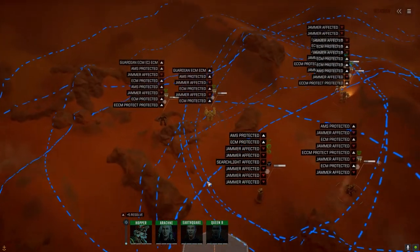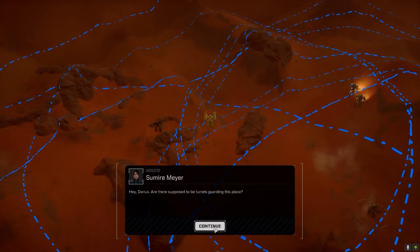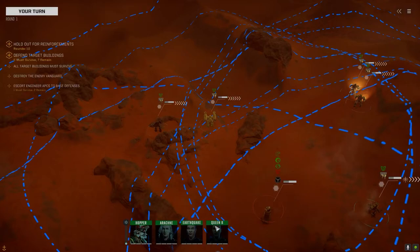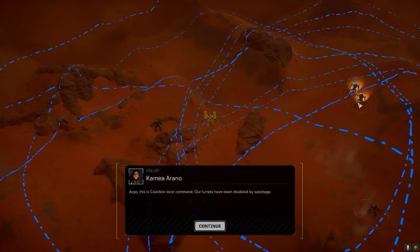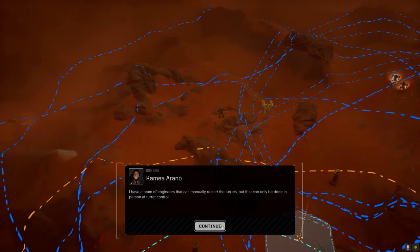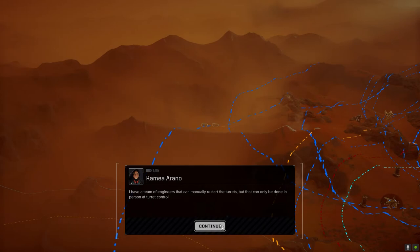Command interface, let's do this. All right, are there supposed to be turrets guarding this place? I'm not seeing any turret power — there's never any turret power when we get to a base. These are Black Knights. 'Our turrets have been disabled by sabotage.' Well, there's a surprise — no kidding. We'll keep the engineers alive, don't worry.